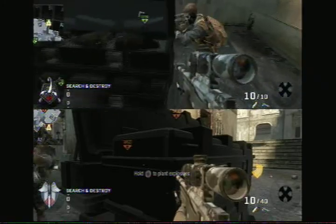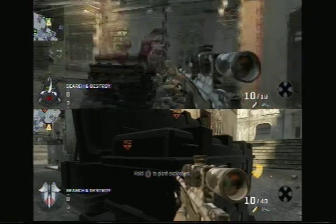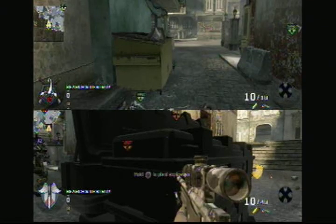What is up everybody, it's Orange Anthony A-Way, whatever the hell you call me. We are going to do another tomahawk tutorial, and this is on Havana.